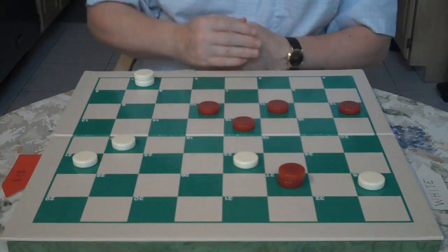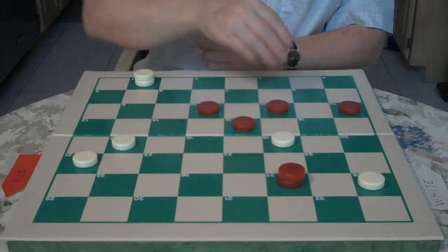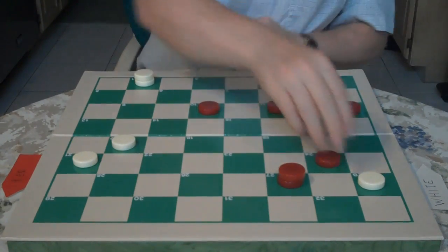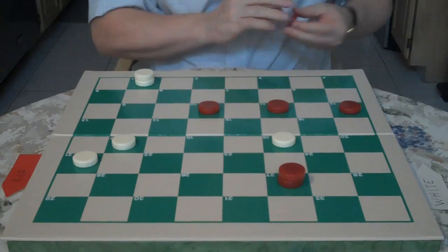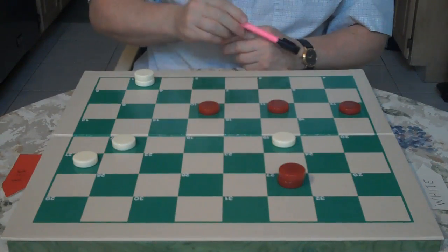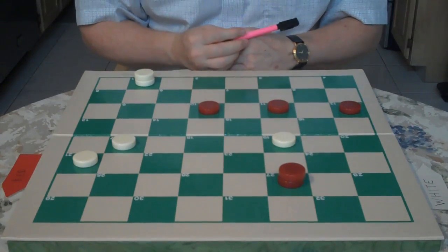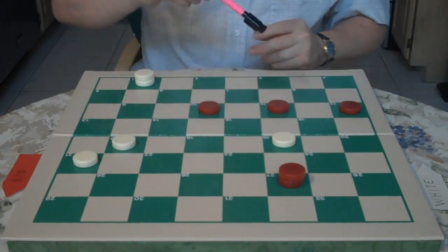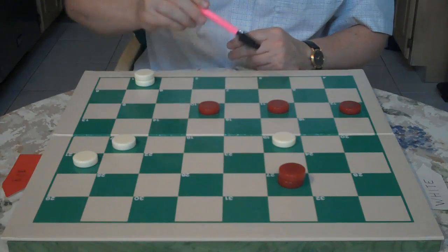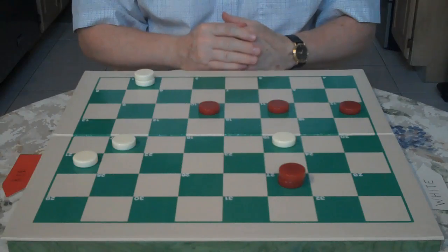Red goes 31 to 27. You exchange it — you go 23 to 19. Red jumps 15 to 24. You jump back 28 to 19. Now, if red goes 11 to 15 or 11 to 16, all you do is go 1 to 6 and it'd be an even exchange. If red comes 27 to 23, you'd go 1 to 6 — when he jumps, you would jump 2 and be up a checker.